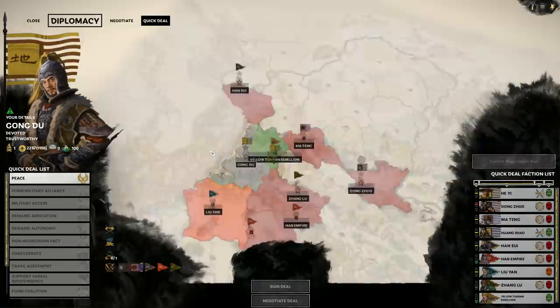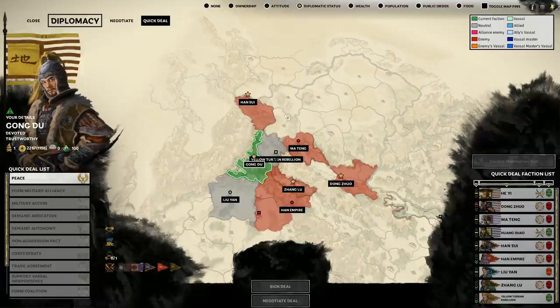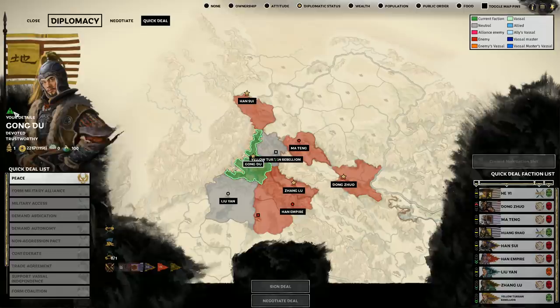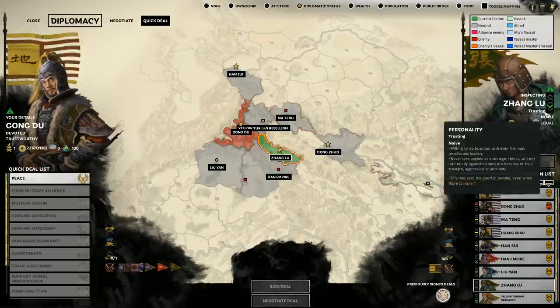Looking at the top-down map, there's a territory controlled by a faction just called Yellow Turban Rebellion, which isn't us. We're playing as the Yellow Turbans, but our faction is separate — it's just called Gong Du after our faction leader. We're not allied to the Yellow Turban Rebels or the other potential Yellow Turban faction leaders I could have picked, so we're just doing our own thing.